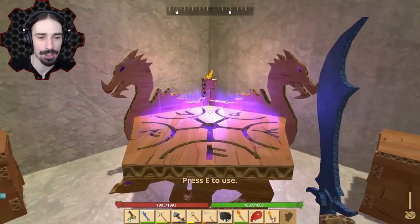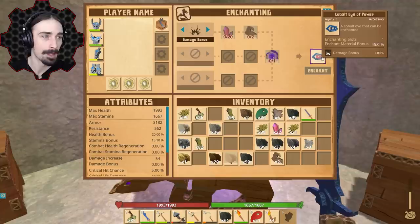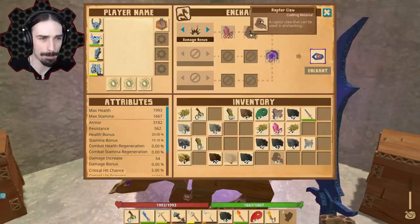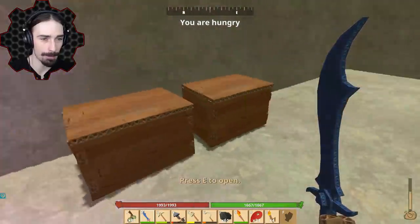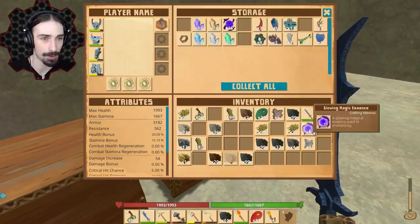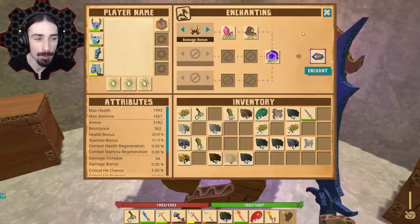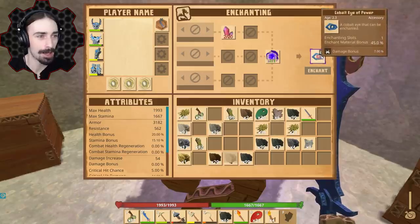Finally — time to enchant our first ever item! We are going to make a cobalt eye of power. This is going to give us 7% damage bonus and 45% enchant material bonus. Here are the ingredients: two raptor claws — check; 20 rubies — check; glowing magic essence — we only need one, check. Here it is, the moment we've all been waiting for — enchanting an item. Whoo! That's a sound we have not heard before: cobalt eye of power!